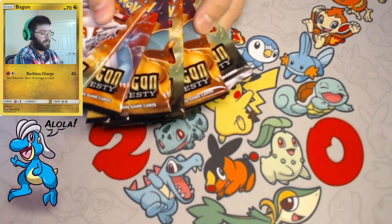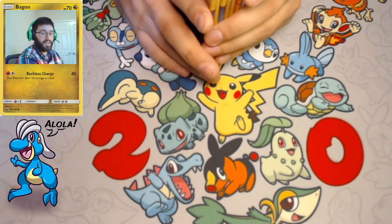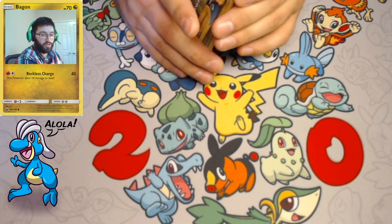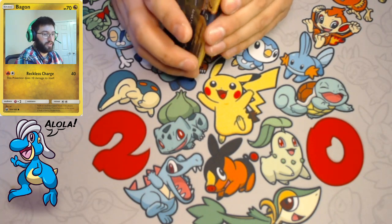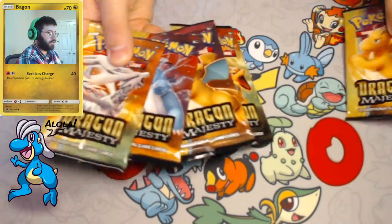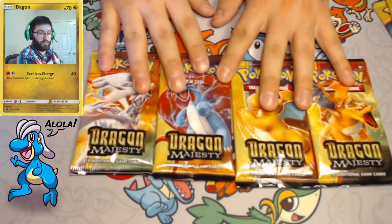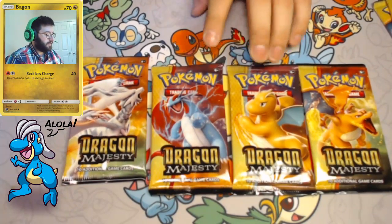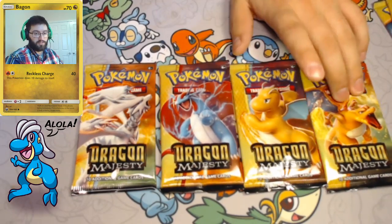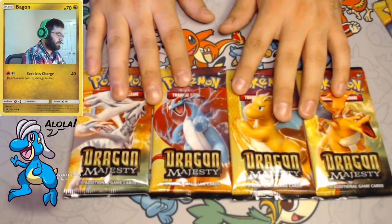And we're back. Like I said, I was able to search high and low. Somebody hid them very well, but I was still able to dig through what they had at Walmart and found myself the Dragon Majesty packs. So we got one of each artwork, which is pretty slick. We have the Reshiram artwork, which I haven't seen yet, the Salamence, the Dragonite, and the Charizard — three of the most famous dragons. Not a dragon. But then Reshiram. I'm pretty excited for these, they're pretty slick.